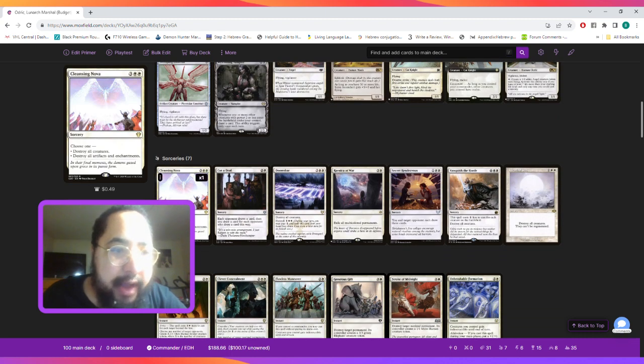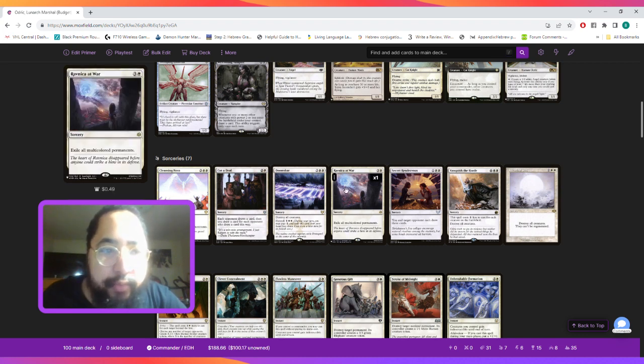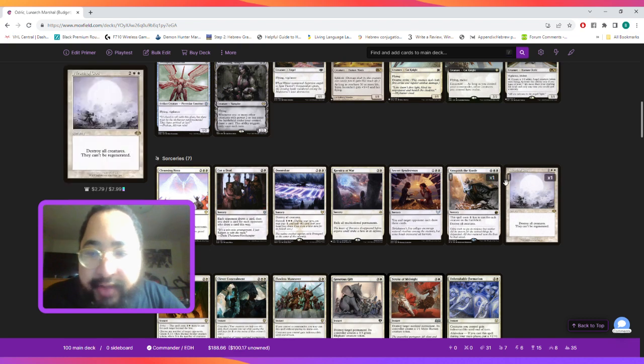For sorceries, we have Cleansing Nova as removal for either creatures, or artifacts and enchantments — we get to choose one. Cut a Deal to draw three cards. Doomskar to wipe the board. Ravnica at War to wipe the board, especially if they have a bunch of multicolored permanents — it says all of our permanents are white, so this does not affect us. Secret Rendezvous allows us to draw three cards and a target opponent draws three. Vanquishing the Horde to destroy all creatures. And Wrath of God to destroy all creatures and they cannot be regenerated.